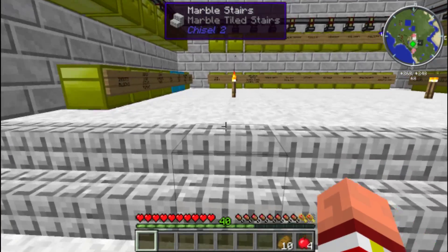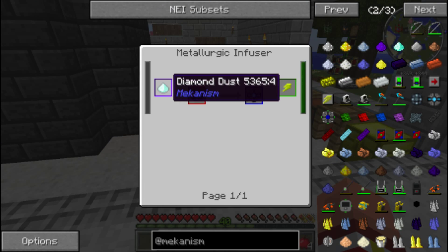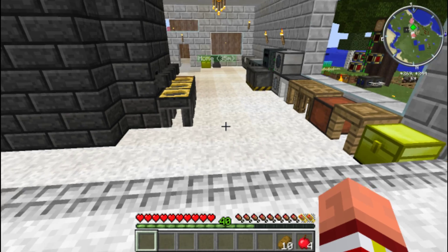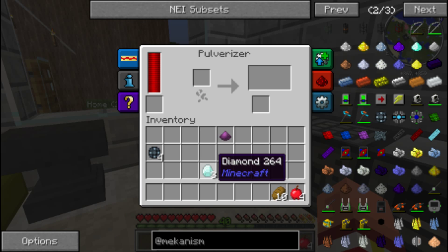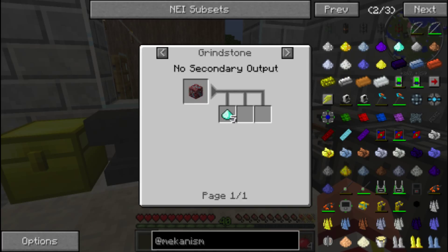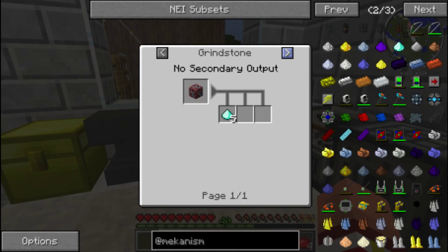So let us get some diamonds. We're going to do this the way it's supposed to be done. Let's get 3. It's diamond dust, right? And how do I get diamond dust? Can I put it in the pulverizer? I can! I didn't make a crusher, but I made a pulverizer. Diamond dust needs a crusher — pulverizer won't work. Is there another way I can get diamond dust without having to build a crusher? Well, fuck that.